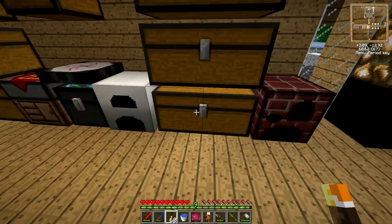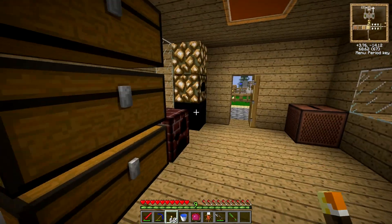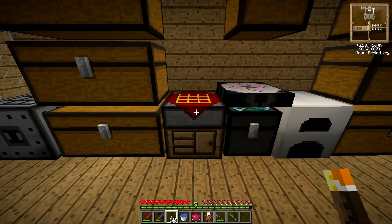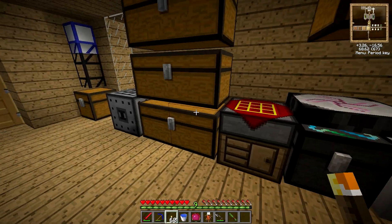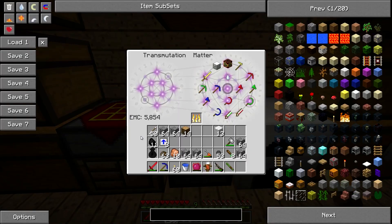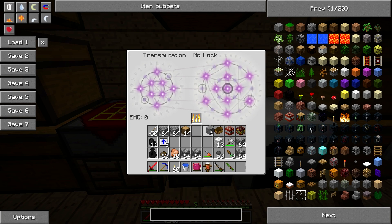I think the first thing we're going to need to do — I'm actually out of cobble — is take some cobble down with me and I'm going to be building a new platform. Then we're going to take some things down with us, so I'm going to need some wool and I'm going to need to empty this out of its EMC.